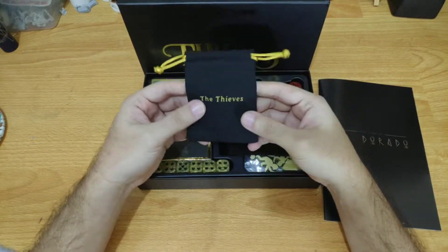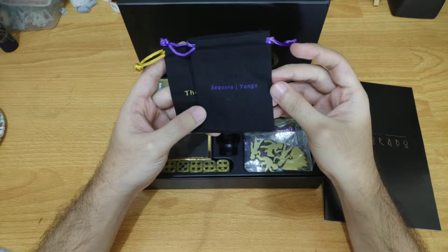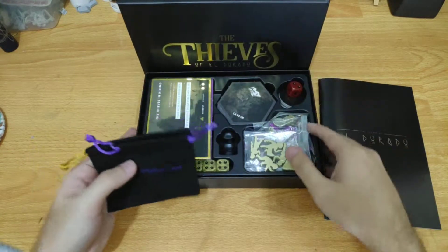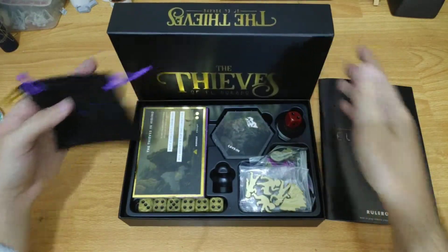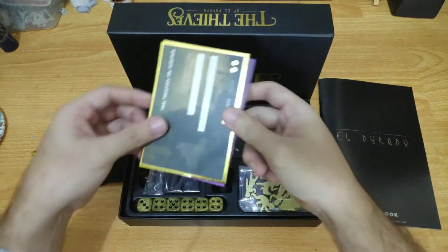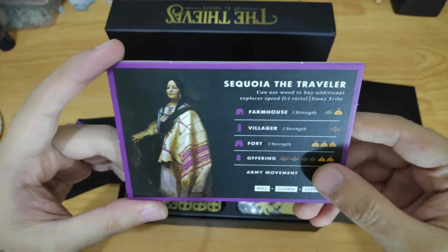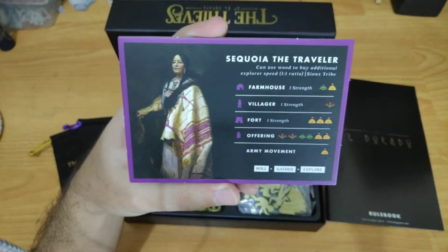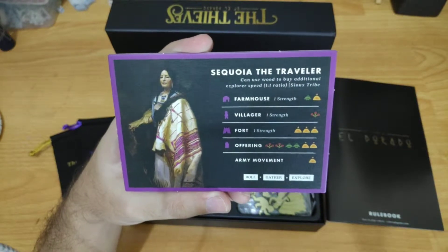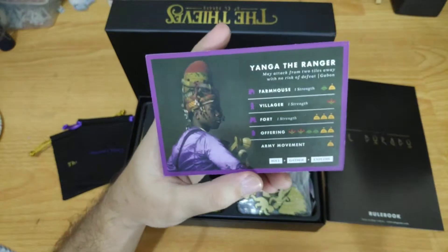Here we have the bag for the Thieves and the bag for Sequoia or Yanga — they are the two playable characters included in this expansion. We have Sequoia the Traveler; she can spend one wood to move, gaining additional explorer speed. The other one is Yanga the Ranger; she may attack from two tiles away with no risk of defeat.